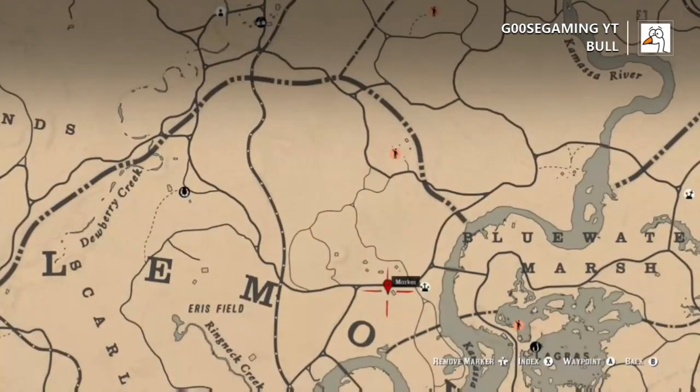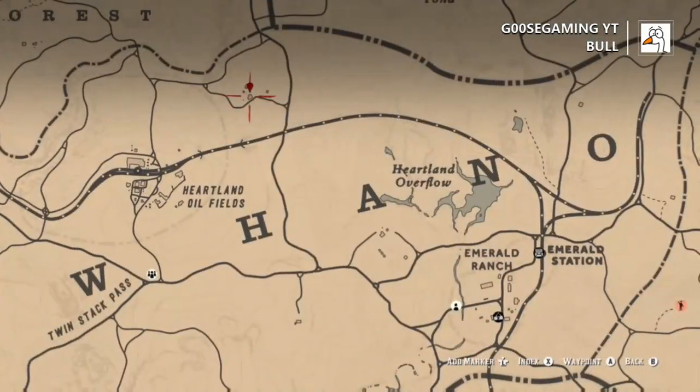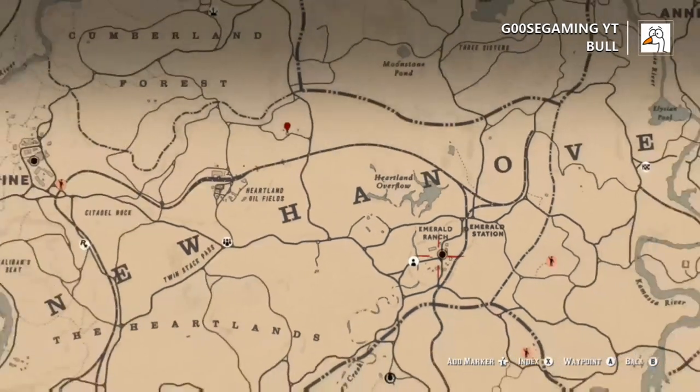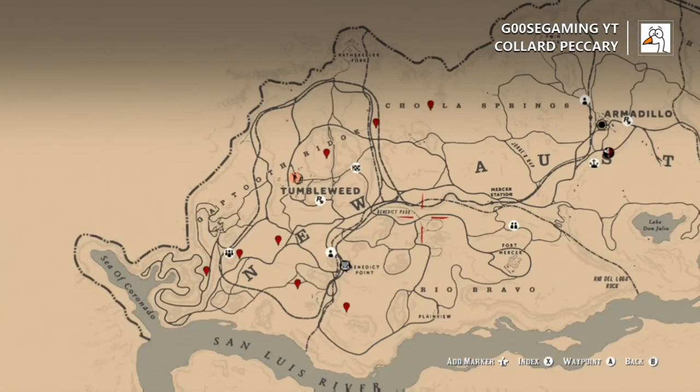Next, bull. Only a couple spots where you can find bulls. That spot right there, sometimes you can find them. You can also find them over here a little north of Heartland's oil field. And if you get lucky, I have actually found one at Emerald Ranch, but I don't think it's consistent — that's why I didn't mark it on the map.